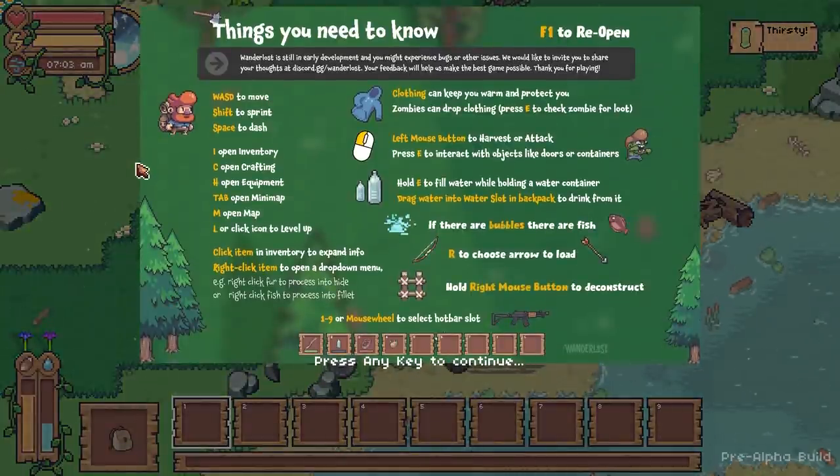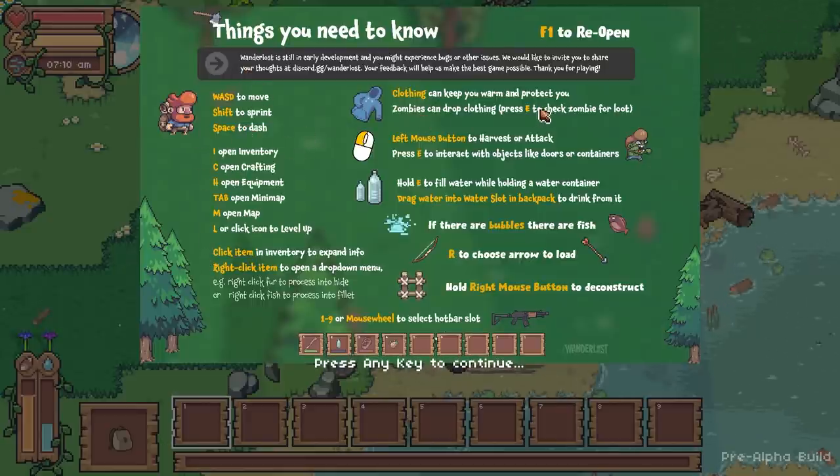You've got many things to know. Shift to sprint, space to dash, all sorts of things to help you fight. Clothes to keep you warm - zombies can drop clothing. Press E to check the zombie for loot. I for inventory, C for crafting, H for equipment, Tab for minimap, M for map. Click the icon to level up. Click an item in inventory to expand its info, right-click for a drop-down menu. This is a lot.